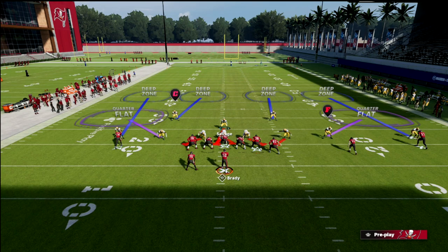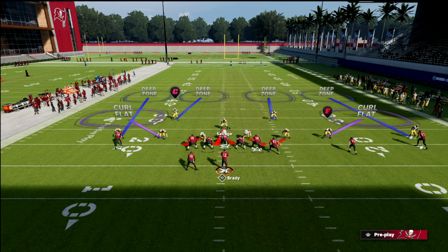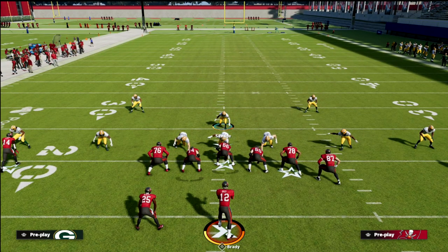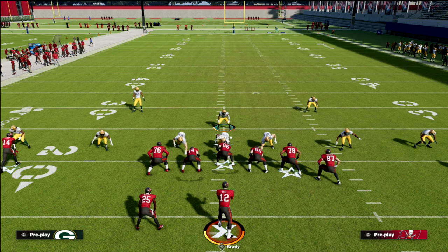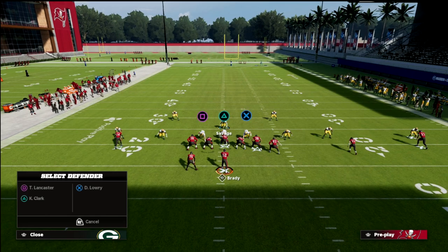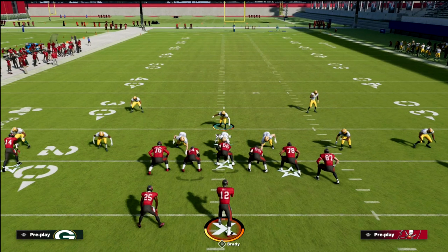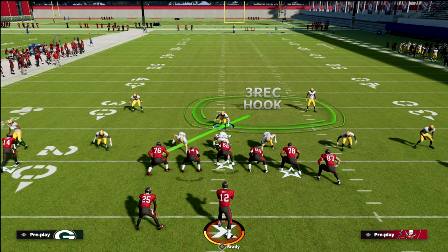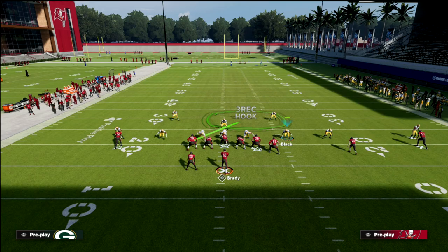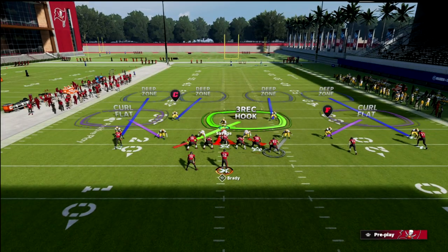From here, we're going to shade our coverage over the top. What that does is it turns the outside guys from quarter flats into curl flat coverage, which means they're going to stop things like motion slants, curl routes, shorter corner routes, and shorter post crossers — very good for the underneath stuff. Then we're going to bluff blitz the defensive end on the same side as the running back — it has to be the left side guy. After you bluff blitz him, make sure you pass commit. Last step, take this defender and man him up on the tight end. That way you've got a guy that's going to hang with the tight end wherever he goes on a deep post or anything like that.